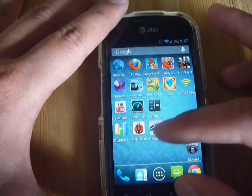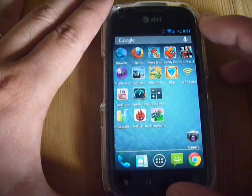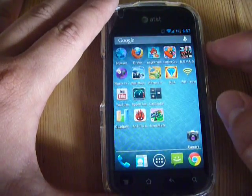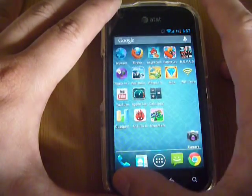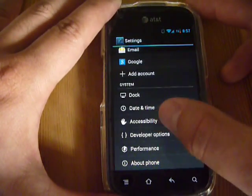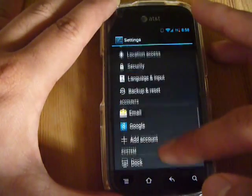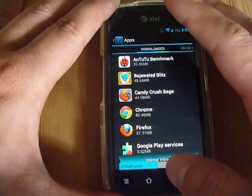The other thing I realized was this ROM doesn't have Flash Player installed on it. So you'll have to go to a website that has the APK for Adobe Flash Player and install it separately. You'd probably have to go into System Settings — maybe Developer Options, maybe under Apps — it's a bit confusing where they put things.